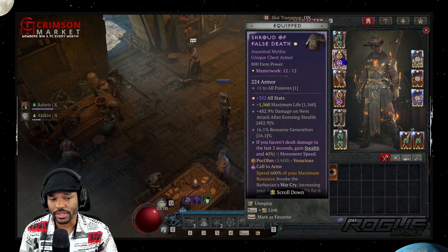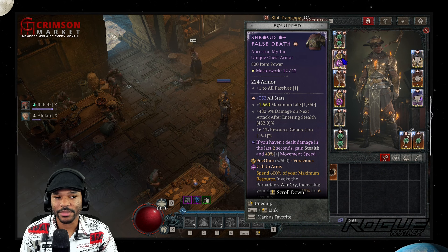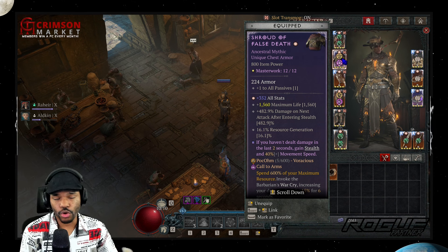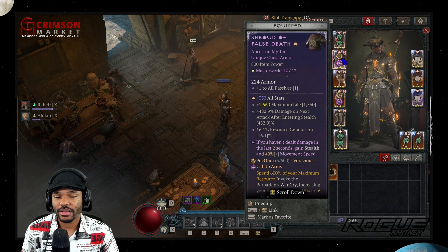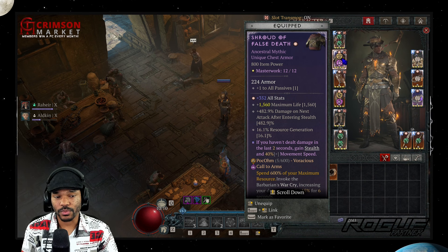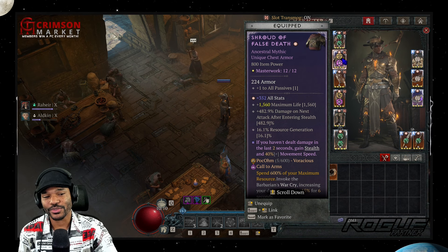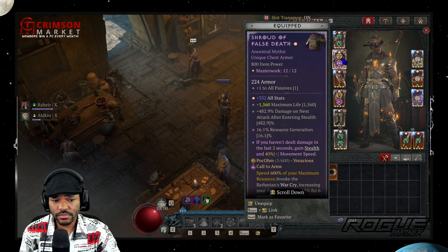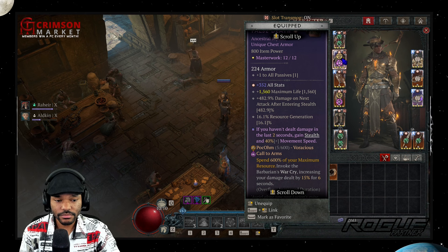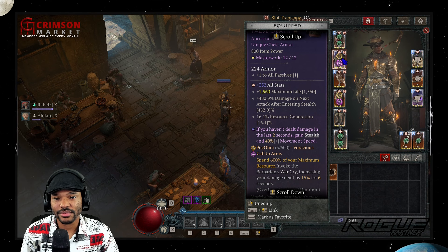Capping armor and all-res with Shroud of False Death is possible but not easy — materials would make it much easier. If you want the straight damage from the plus-one to all passives (which is also plus one to Trick Attacks), go with Shroud of False Death. The runes in the chest are Poc — because we spend so much energy so often — and Ohm, just for the 15% more damage and movement speed, which is quite nice.